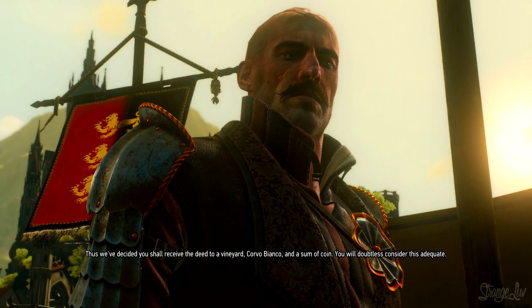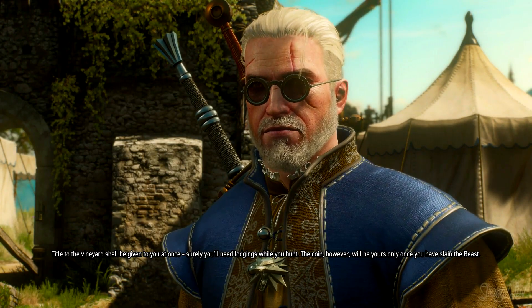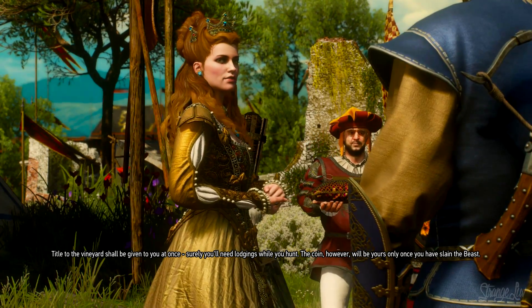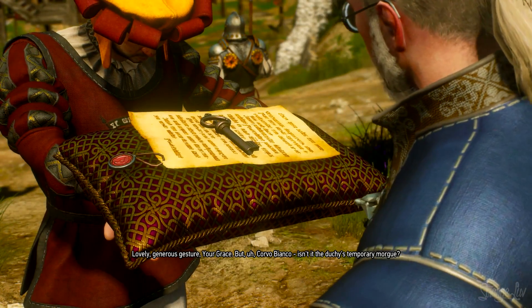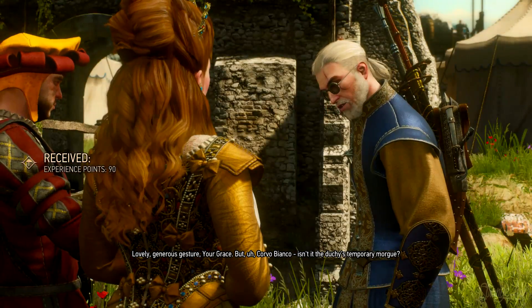First things first — if you're playing the expansion and you have not yet received your vineyard, all you have to do is play through the main story quest for Blood and Wine, and eventually the Duchess will hand you a deed and a new set of keys to your very own vineyard called Corvo Bianco. It's sort of the Duchess's strange interpretation of the Law of Surprise, but it's also kind of cool for Geralt to have his own place to call home.